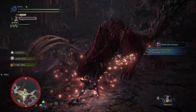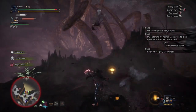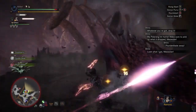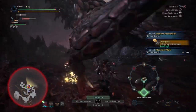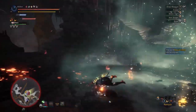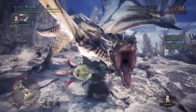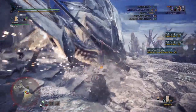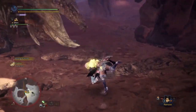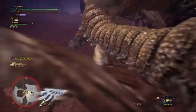As for the Rock Steady Mantle, you can tank any attacks or roars without interrupting your own attacks — really good for dealing sustained damage. However, watch your health, as it will still drain when the monster hits you. I like to pair the Rock Steady Mantle with a health booster so I'm constantly healing while fighting. You can obtain both the Rock Steady and Temporal Mantles near the end of the world content, just before Iceborne content.